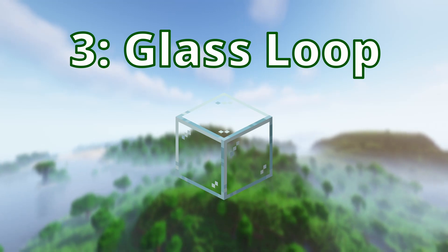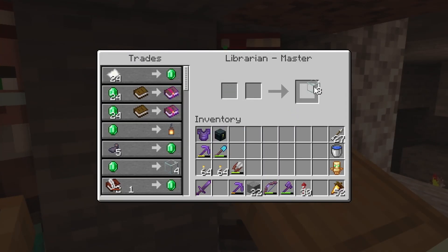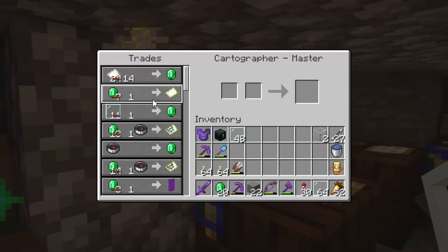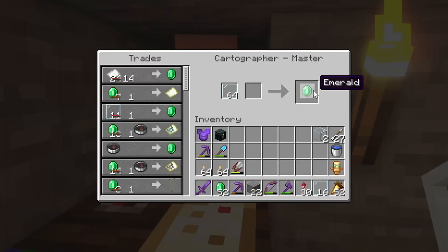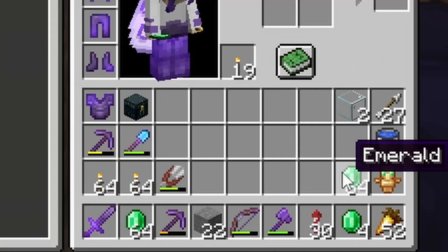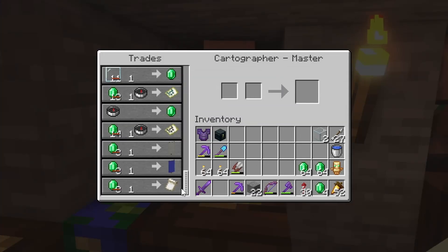Number 3: the glass-to-glass pane infinite emerald loop. By buying glass from a librarian, crafting it into glass panes, and then selling it to a cured cartographer, you can get a much better infinite emerald loop than the book-to-bookshelf method. This is a little harder to set up because of the sheer number of cartographers you need. The trades can lock up pretty quick, but it gives you a whole lot of emeralds and can open you up to a few new trades.